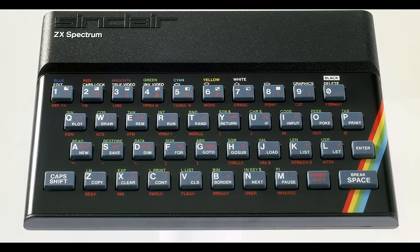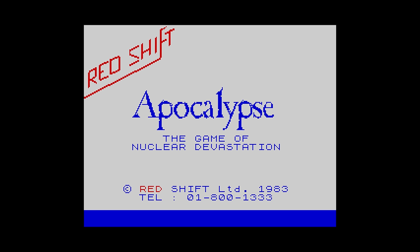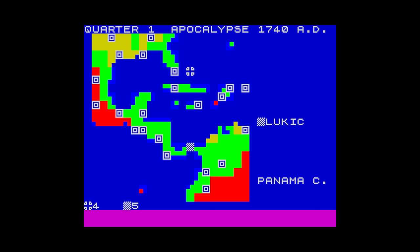It is March of 1983 and if you are lucky enough you have a ZX Spectrum and you are playing Apocalypse, the game of nuclear devastation, by Biogames Workshop, developed by Redshift. Based on the board game, players had a few different things they could do — a couple of extra ways to attack — and players could also use ships in addition to armies and missiles.